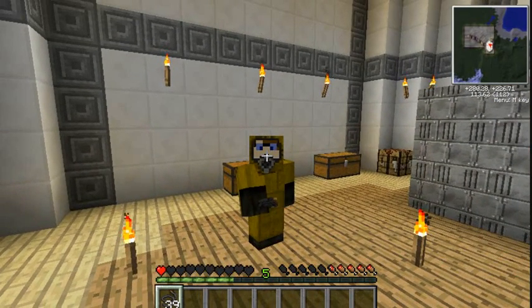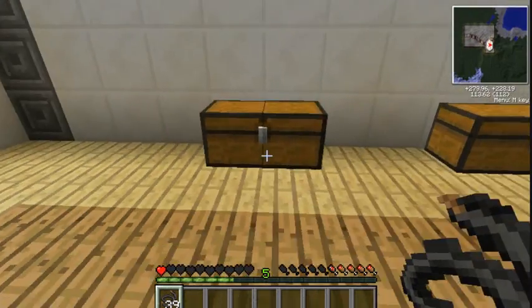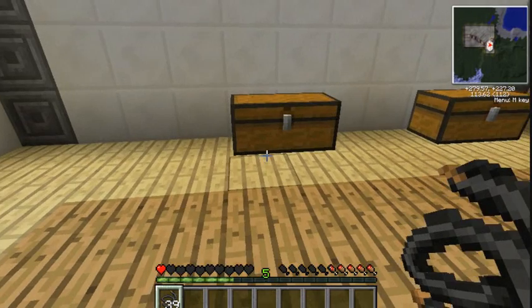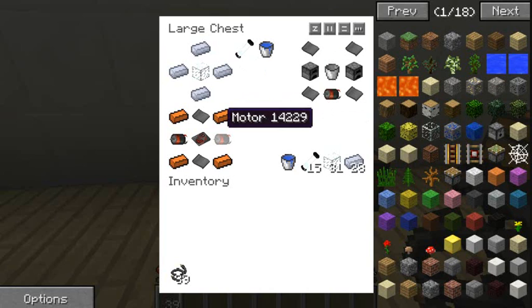Now that the hazmat suit is made it's time to work on actually making the fission reactor. Since Vaults updated there have been a few changes with the centrifuge and everything, so this is what all these steps are going to help you with.